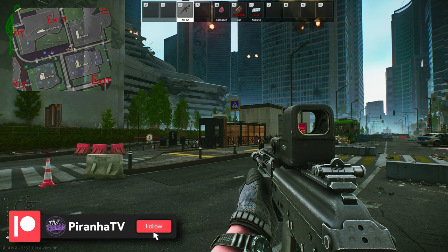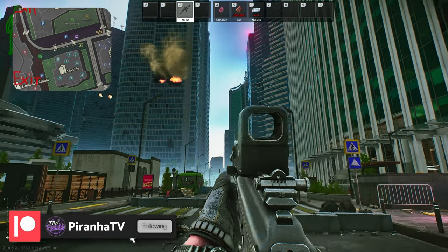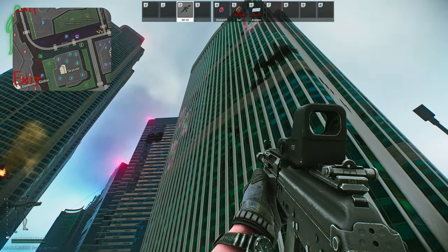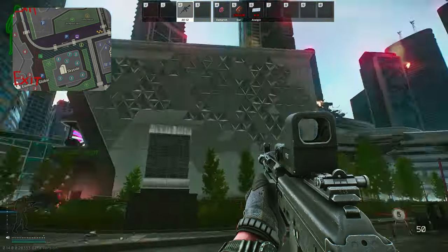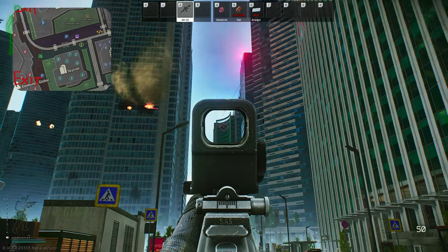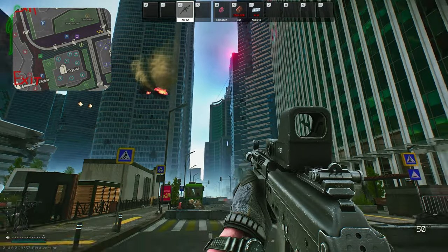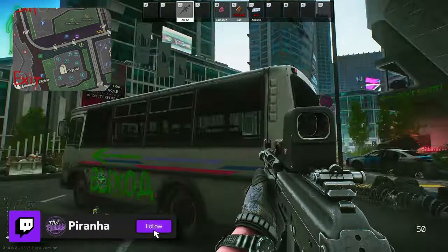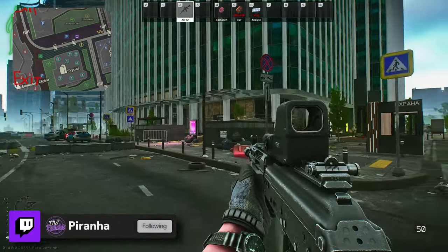Starting off with the EMACON station on Ground Zero: Ground Zero is basically a straight map — one side you've got the terror group and the other side you've got these little buildings. You can tell what side of the map you're on because you're looking for a curved building. If you see that building, you need to head over to the opposite side. So here we are on the opposite side — that's terror group, and this is sky side.